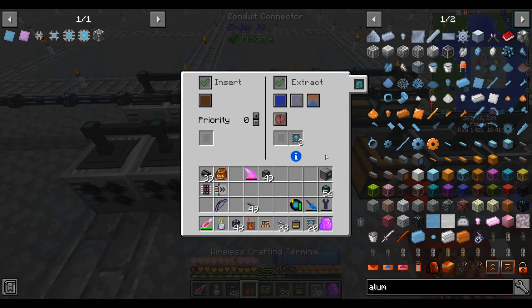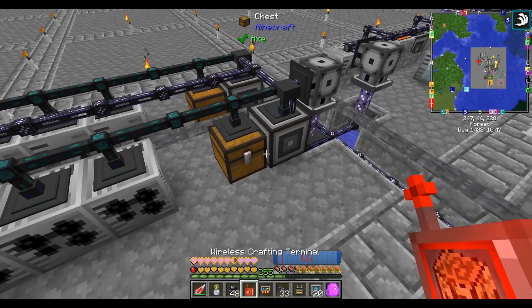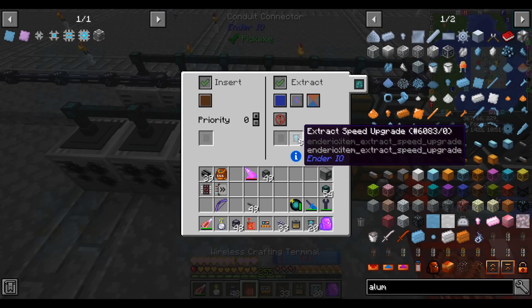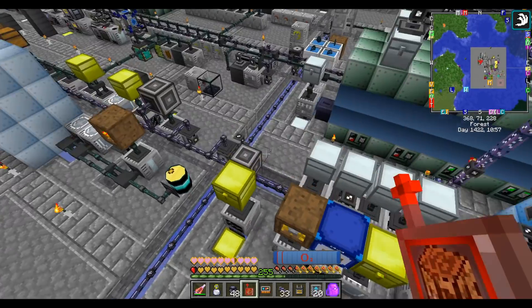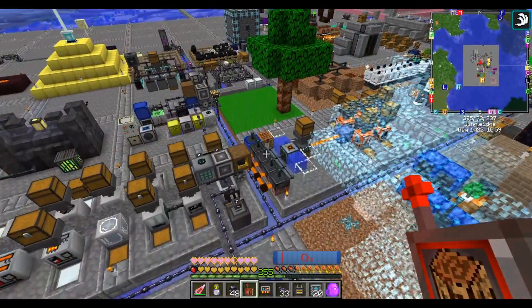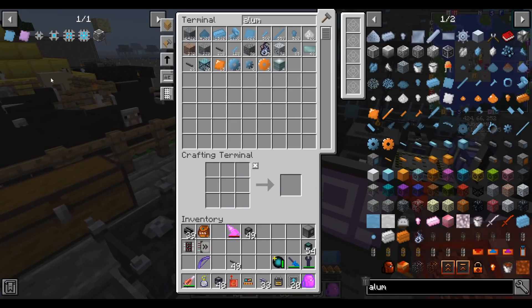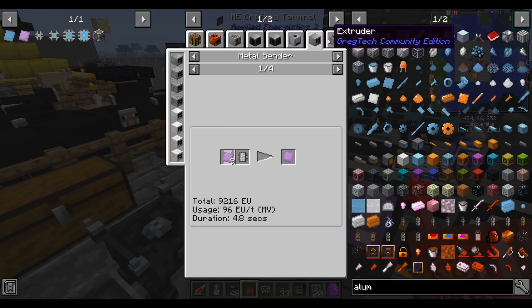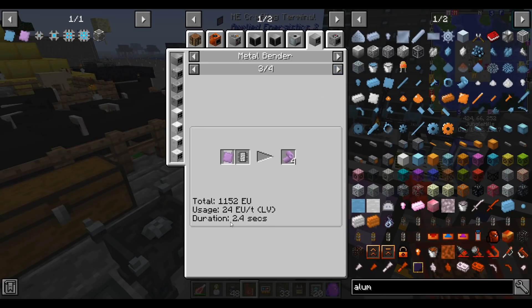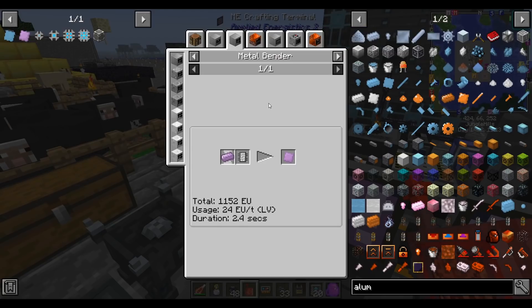On the foils side of the bending machines, I put a few extraction upgrades on the machines themselves, because each operation produces one plate making four foils — four times as many items to extract. Although foils take about the same time to make as plates: 2.4 seconds each.